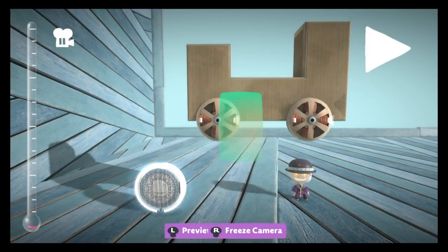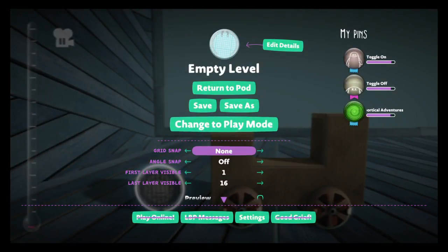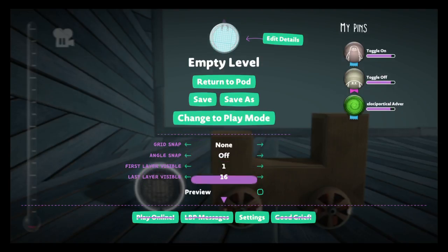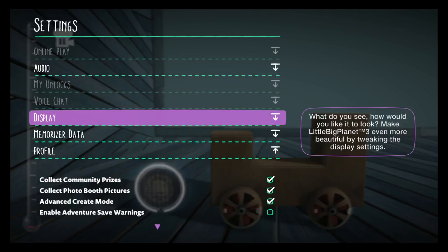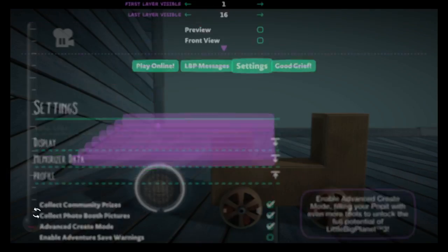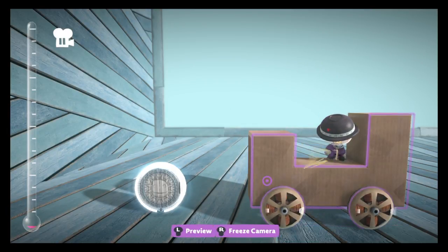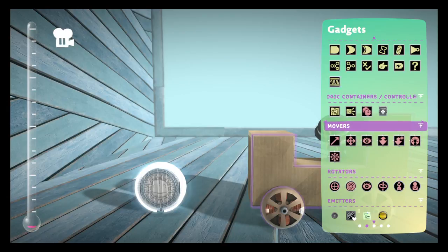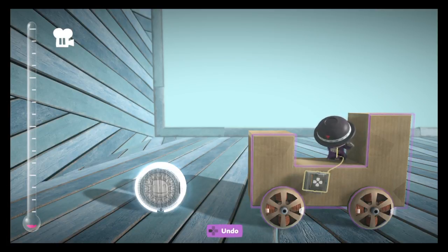Now what you want to do is get a controller. Go to your tools bag and get a controller. If you don't have a controller, go to your menu, go to settings, go to profile, and then put on Advanced Create Mode. Once you have that on, take your controller and go down here to your controller and spin it the way you're facing.